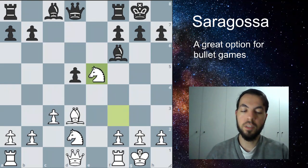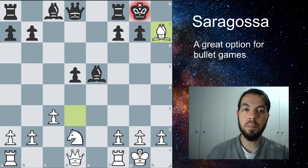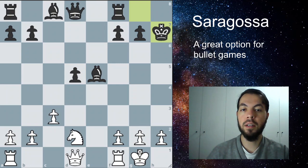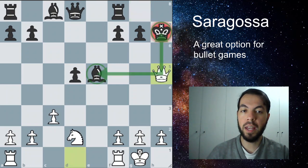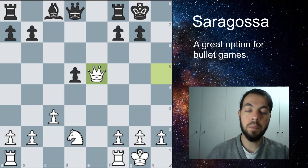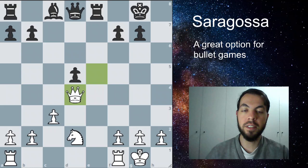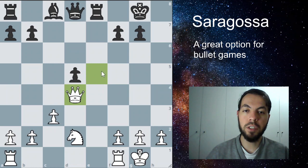So we're going to trade, allowing this series of trades. After it takes, we have two options. The most principled one is taking here with the Bishop and sacrificing the Bishop on H7 so we can win the pawn back. After the opponent takes, you can just play Queen to H5 with a double attack. After the King moves away, we just win back the piece we sacrificed and the pawn. After Rook to E8, we can drop the Queen back to D4 — this is a typical move whenever the Queen is on that square.